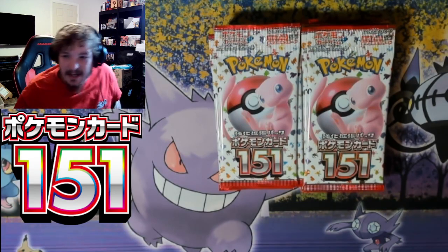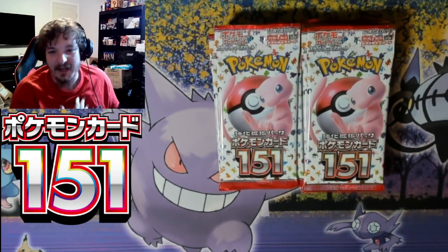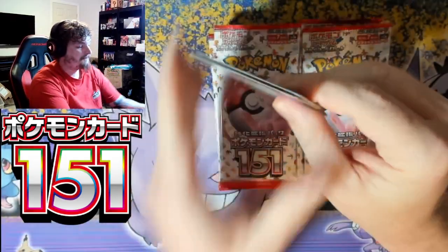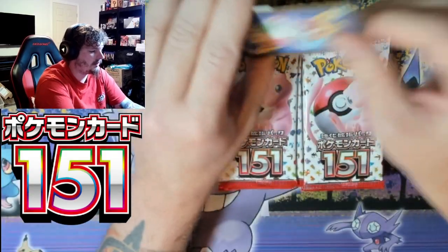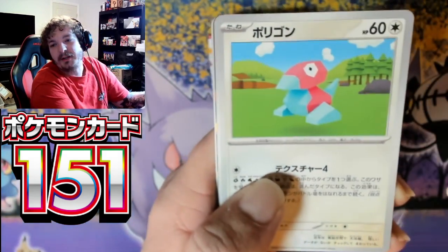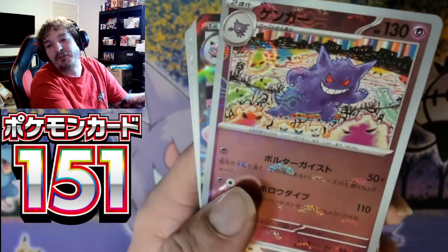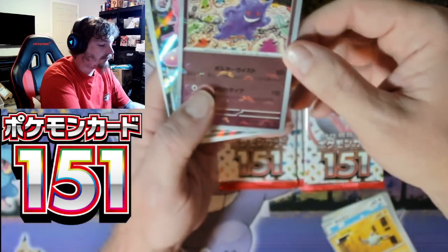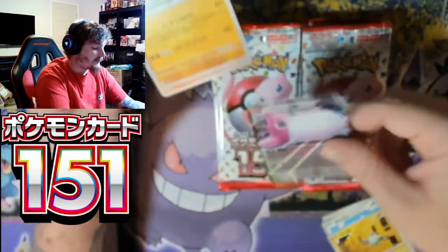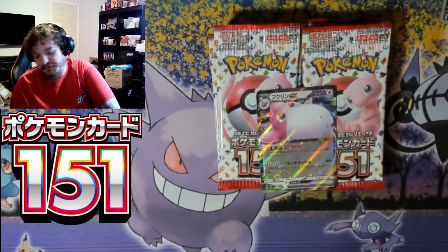Fresh out of the box, guys. I also have the scissors here in case I have some trouble with the Japanese packs. Release day Japanese 151 — let's see what we get. I'm hyped up; in my opinion, the best set of the year. Let's find out what the card trick is. Magnemite, Porygon, Electabuzz... oh my goodness, we have the reverse Gengar — that is a fire hit right there — and we have Wigglytuff EX for our first hit. Wow, Wigglytuff EX for our first hit!